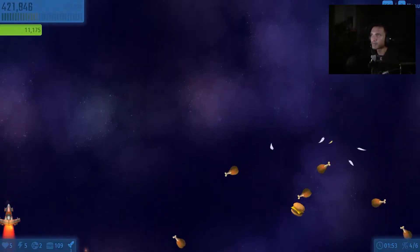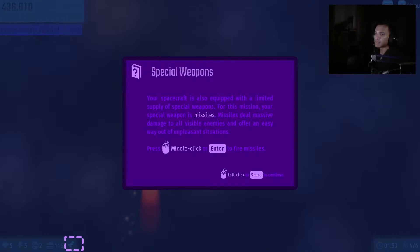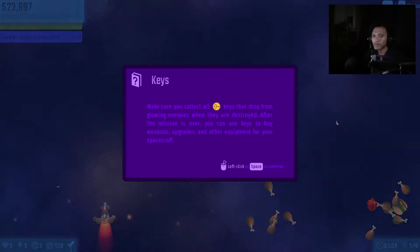You play the game, you do the overdrive, and then you just throw things everywhere. I got overheated. Special weapons — the special shop is stocked with a limited supply of special weapons for this mission. Missiles deal massive damage. Make sure you collect all the keys that drop from glowing enemies when they're destroyed.